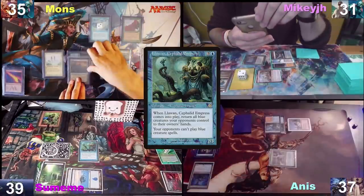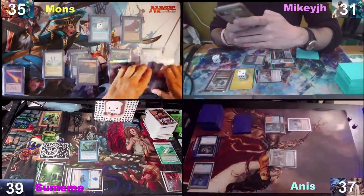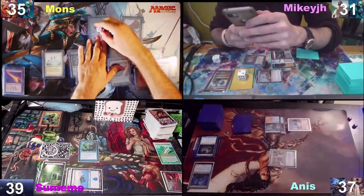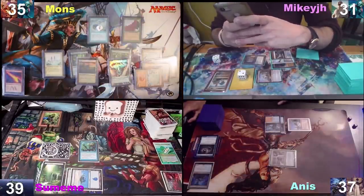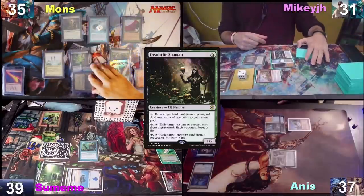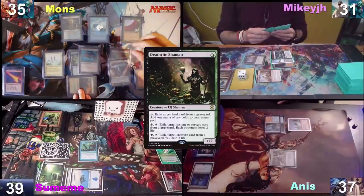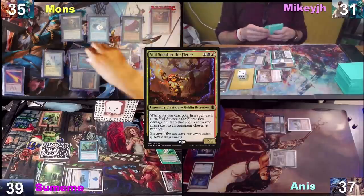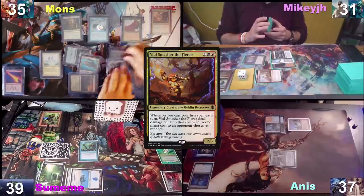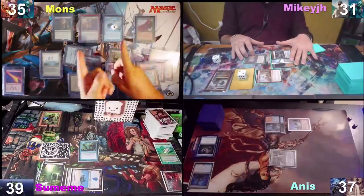I'm putting this die into play from the Burgeoning trigger and tapping everything. I'm going to pay for my fish, draw a card, play a Volcanic Island, and tap the Taiga for a Deathrite Shaman. I'm going to cast a Vile Smasher actually. Here we go, Vile Smasher! Then I pass the turn.